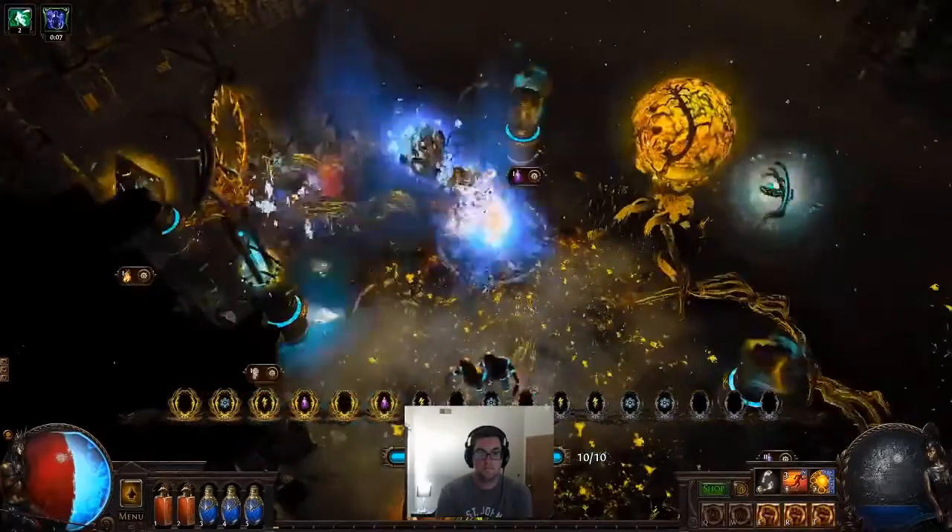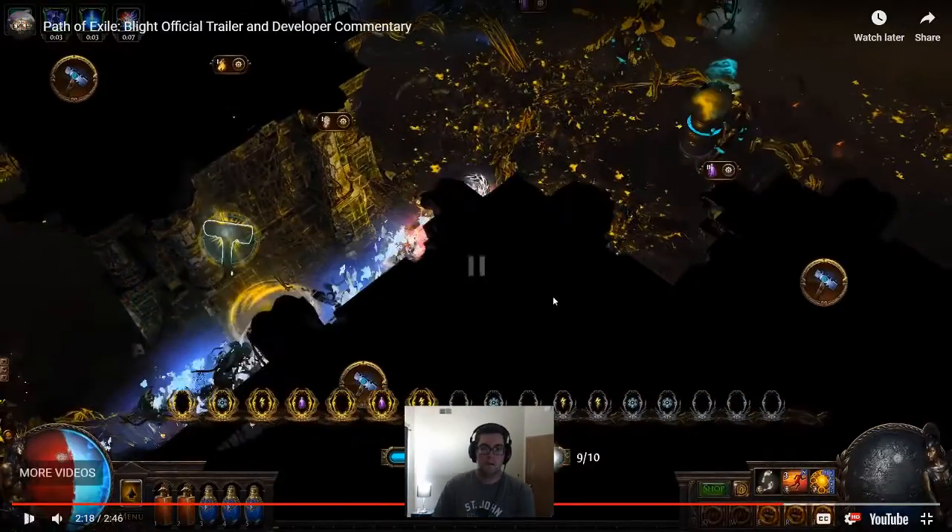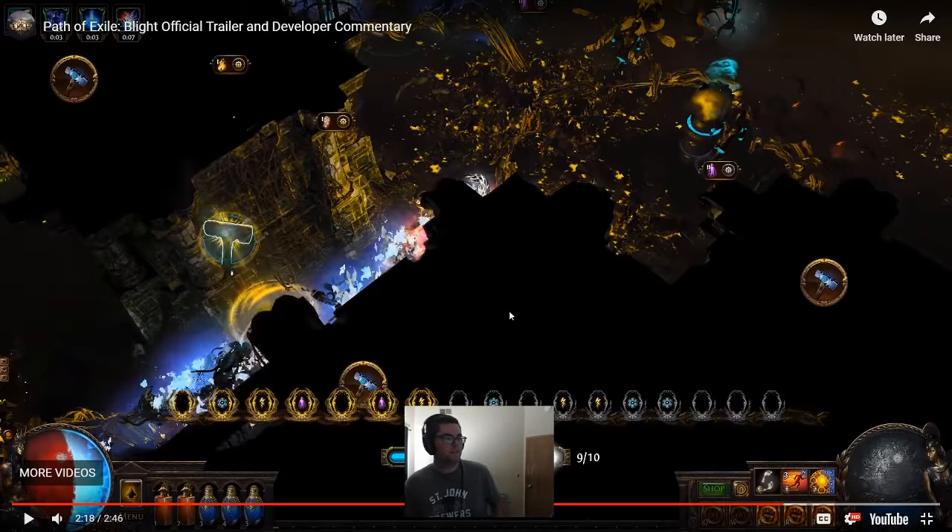Blighted maps contain larger pockets of infection. Cleanse these for rewards, including unique items which can be enchanted with notable passive skills. And now the enchantments begin - there's going to be a lot more of this, probably. This is only the start, tip of the iceberg. The interface looks really cool on these icons, really like it.